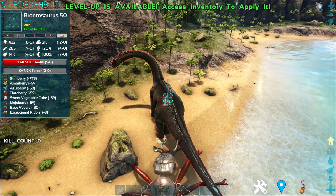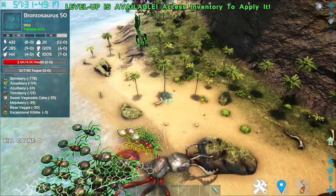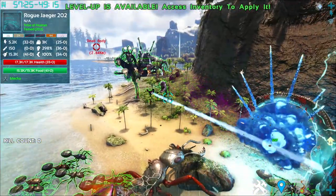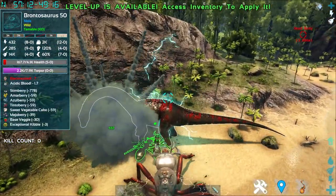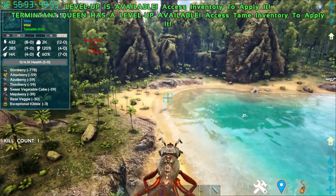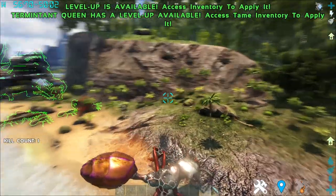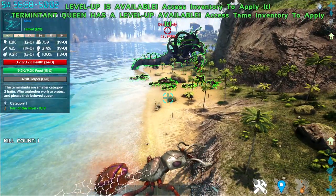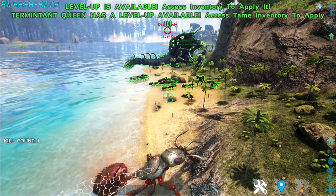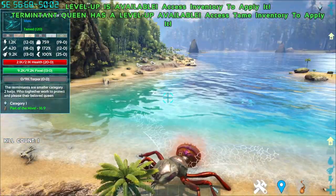Next is Summon Worker, which can summon a total maximum of 31 workers. The Summon Worker ability summons a total of 21 workers, splitters, and elites — so it's a mixture of creatures.